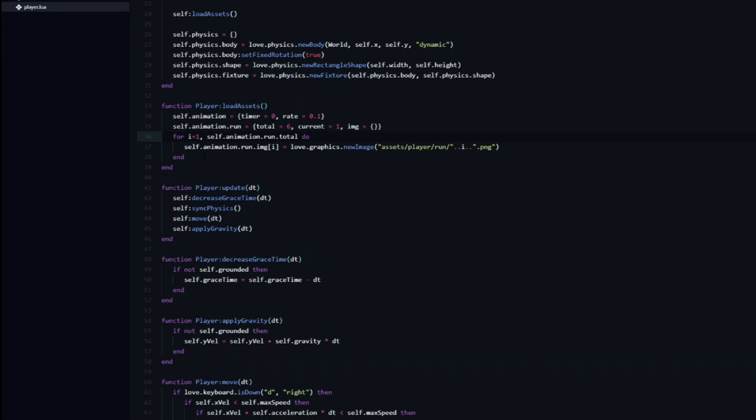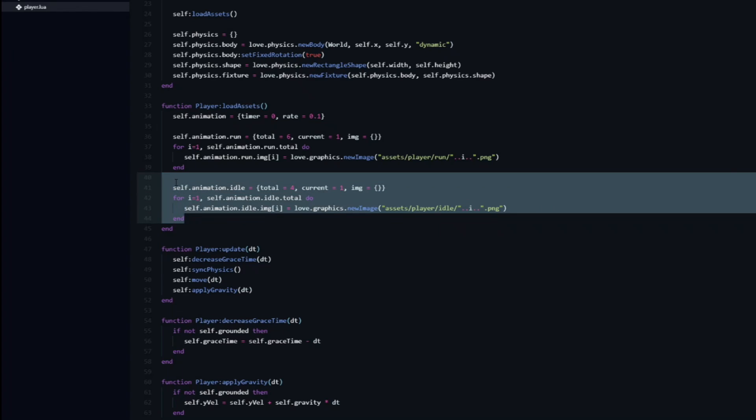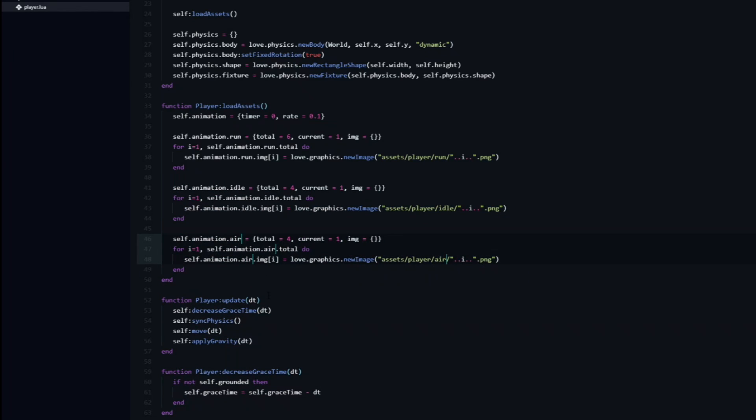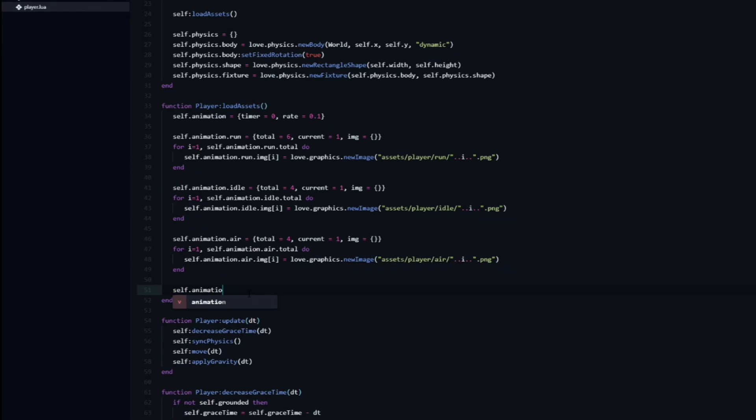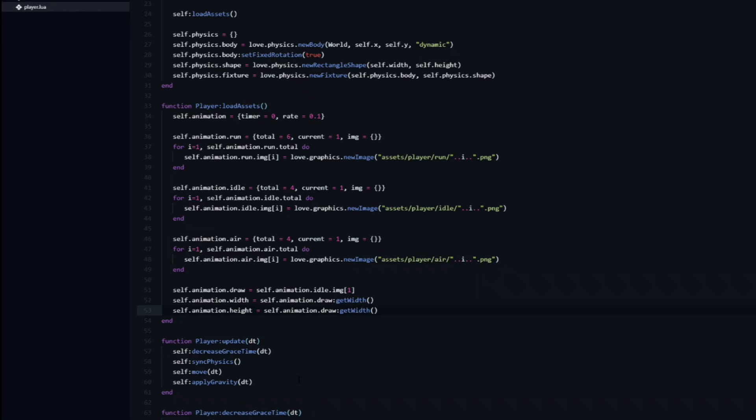I will repeat this process for the two other animations — idle and air. The only difference is that those only have four frames, so we need to set the total variable to 4. Next we create a new variable named self.animation.draw, which will store the current frame that we want to draw. Initially we set it to the first image of the idle animation so that we can get the dimensions of the asset. To store the dimensions, we create two new variables — self.animation.width and height — and set them by calling the love functions getWidth and getHeight on the draw variable. This returns the width and height of the image.